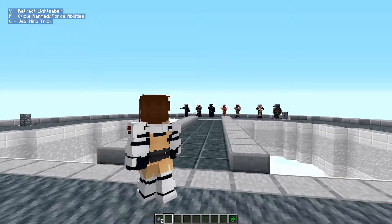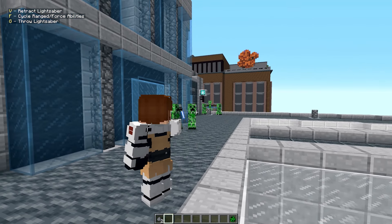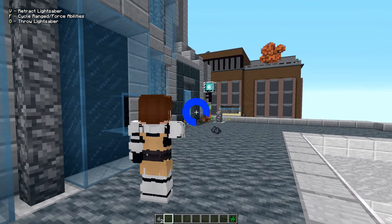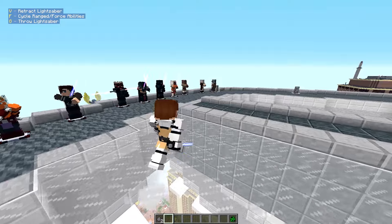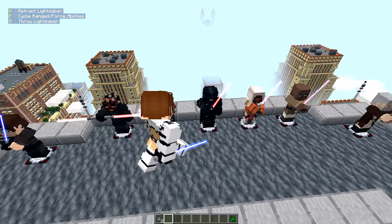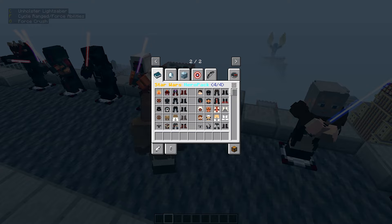Jedi mind trick is another ability — it seems to blind enemies. Also, let me know in the comments which is your favorite Star Wars character, even beyond this hero pack. We're also throwing the lightsaber which can attack multiple targets at once — it's like some Magneto-level telekinesis. There's some heavy fog in the area too.